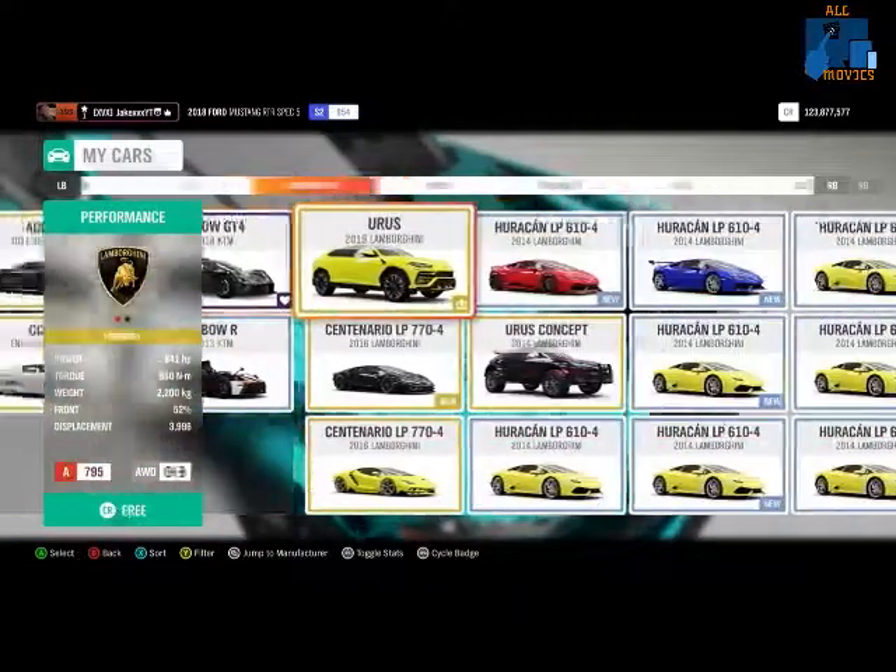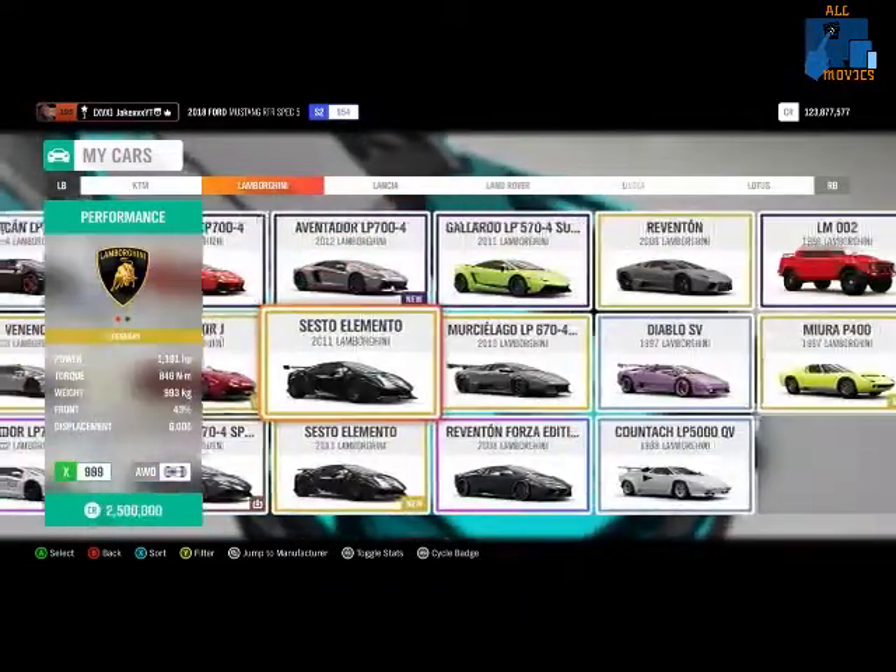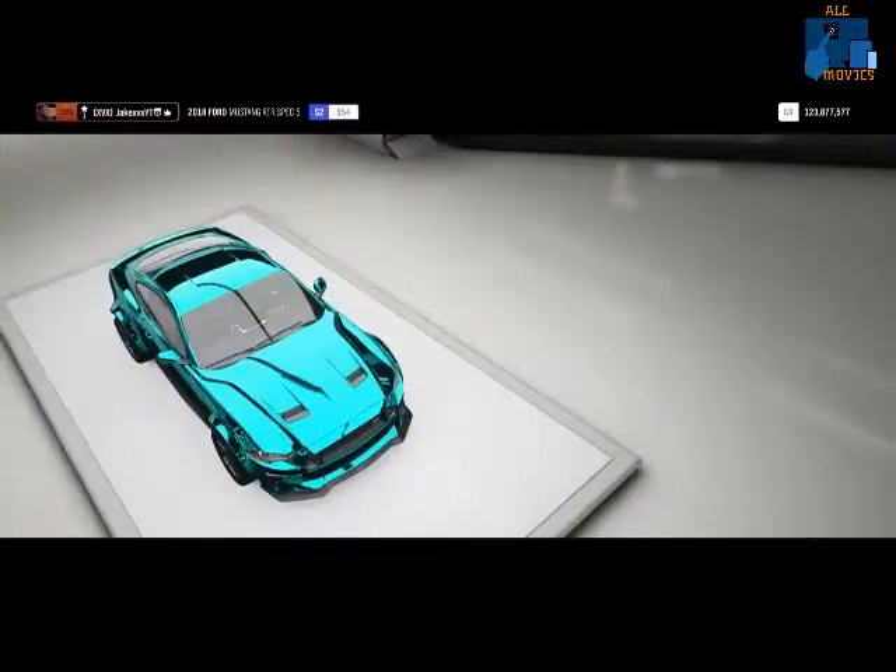Another new feature is the Timeline feature. If you go to your Horizon Life page and click on each individual category — say Speed Zones — you can now see a timeline of future and past rewards you'll get for upgrading and levelling up that Horizon Life category. You can jump ahead to see what you'll unlock for continuing to level up your Speed Zones, Stories, Speed Traps, Explorer, or whatever you want.